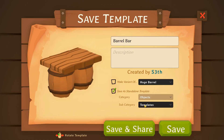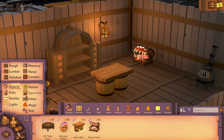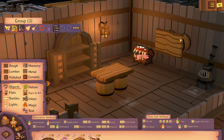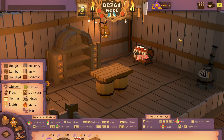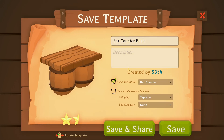It's important to remember that what mode you are in will determine what kind of template you save. If I go into design mode and double-click to select all these pieces, then right-click and choose Save as Design Mode Template, I can name it and choose where it will show up in the UI. I want standalone templates and objects. Save and share — you could send this code to friends and they can import it in their game, which is really cool. If I want to save it as a furniture template, I just exit design mode, select it, right-click, Save as Furniture Template, and make it a variant of the bar counter.